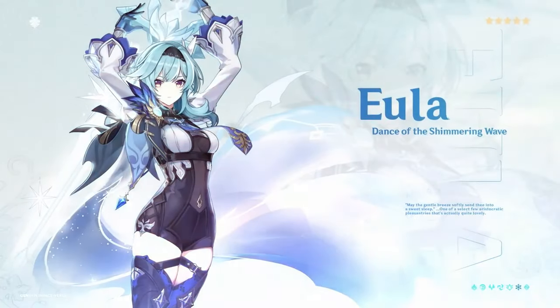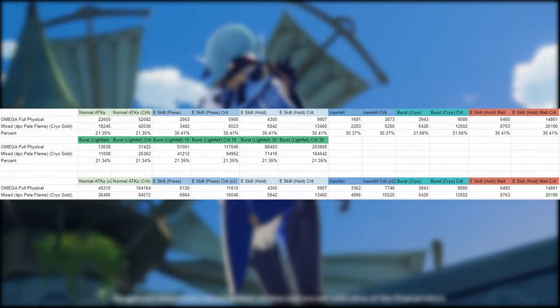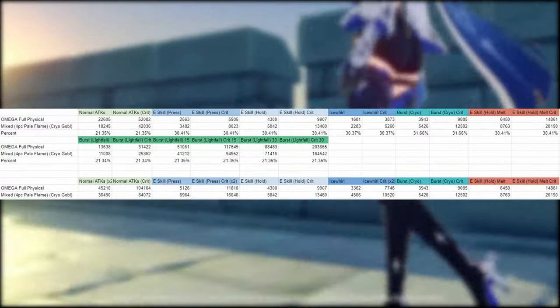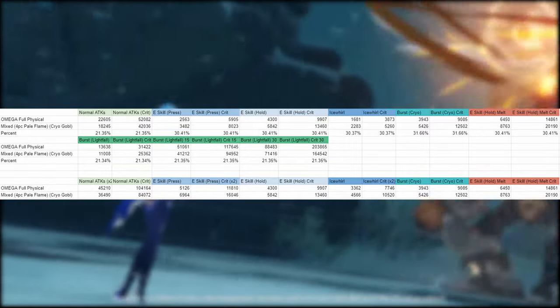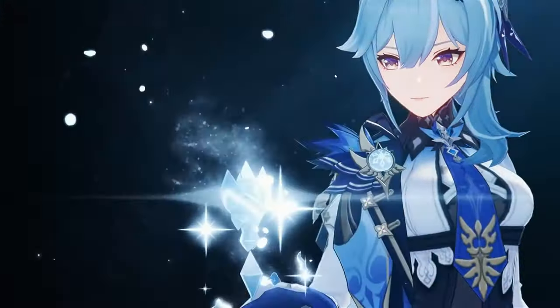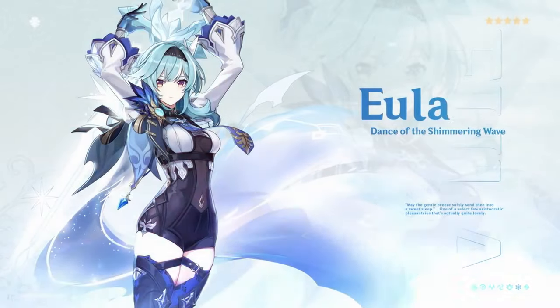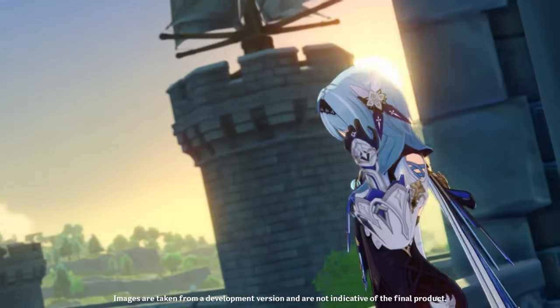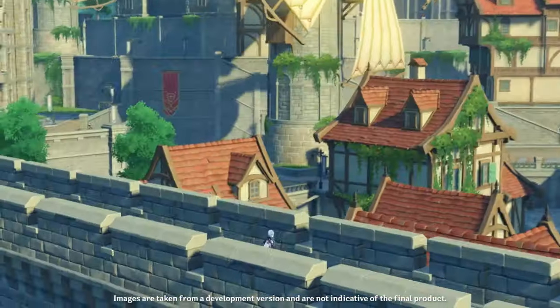Attack percent is pretty universal, so all I need to do is increase her attack power to account for that. Let's take a look at the numbers. First we'll look at the table, then the graphs. The Omega full physical build has higher physical damage — her normal attacks and lightfall damage are significantly more than the mixed set. The mixed set with a cryo goblet has stronger cryo damage. The full physical set does about 20% more physical damage, while the mixed set's cryo damage is about 30.5% more.